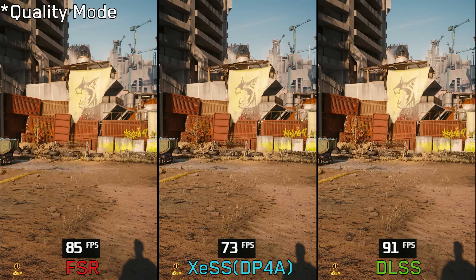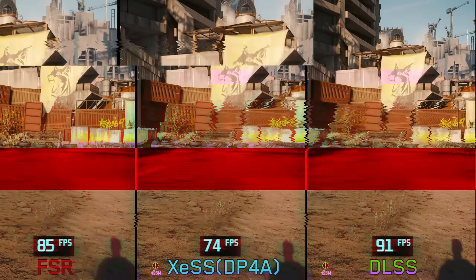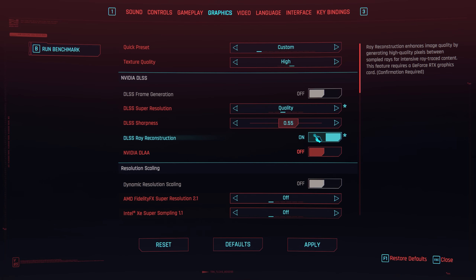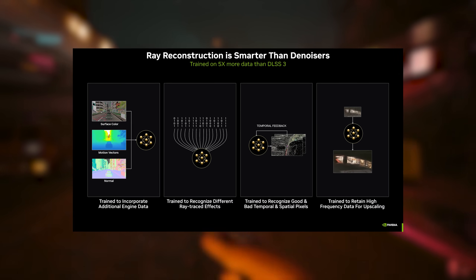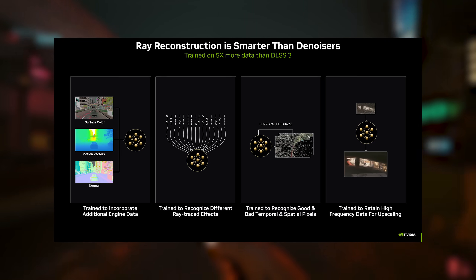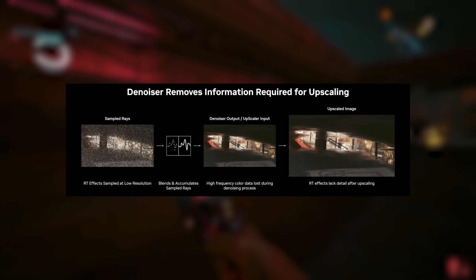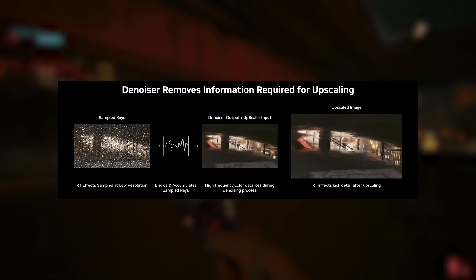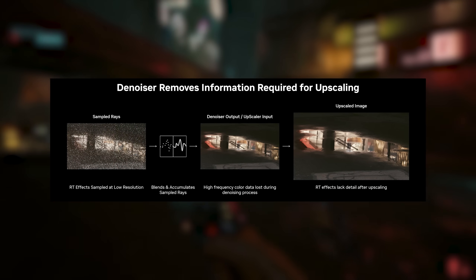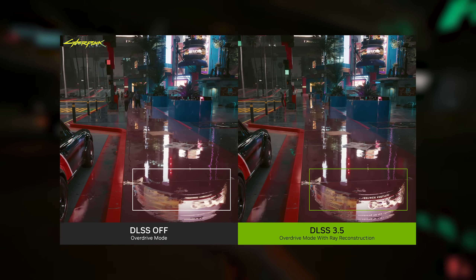Keep in mind that this is the standard DP4A model and it's likely to provide a similar level of performance as FSR2. This new update also introduced a new DLSS feature called Ray Reconstruction, which is an AI-driven model designed to replace all manually-tuned denoisers for various ray tracing effects. The idea is to prevent any quality degradation that typically occurs when using ray tracing with DLSS upscaling, and according to Nvidia it can even surpass the quality of native denoisers.